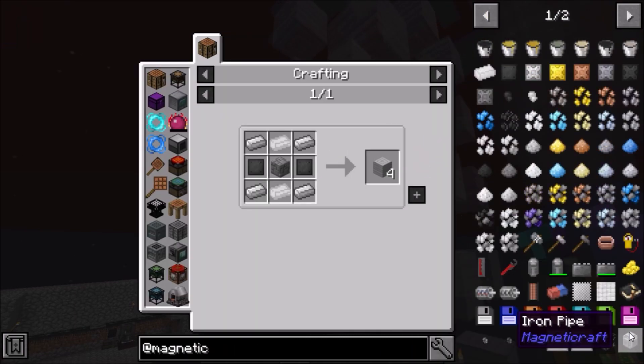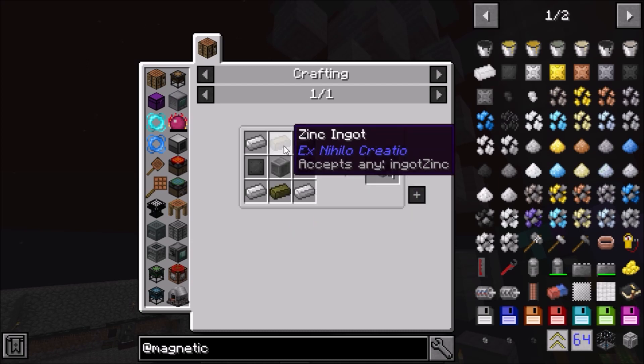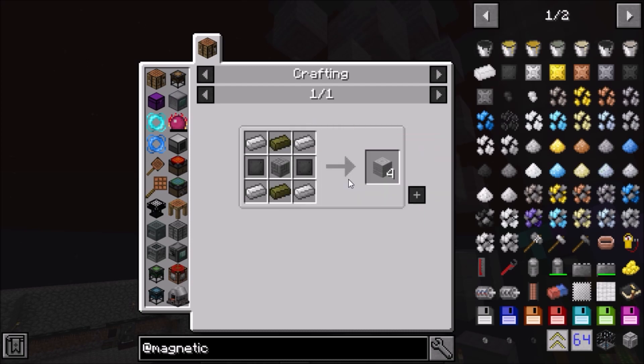The rest of them just look like corrugated iron machine blocks, which is zinc, iron, and light tungsten plates.